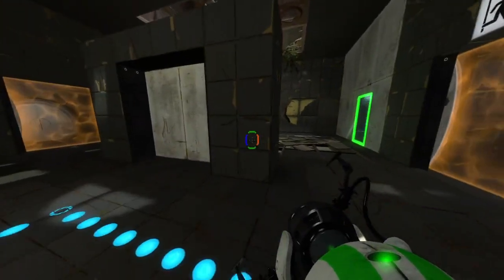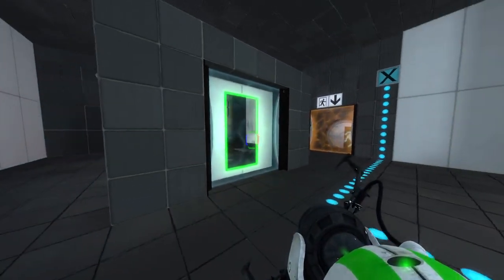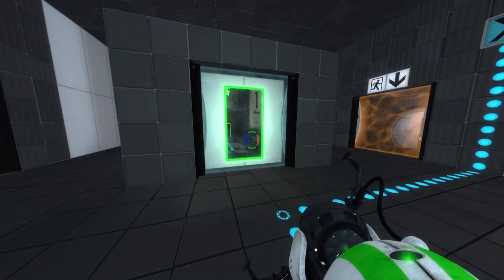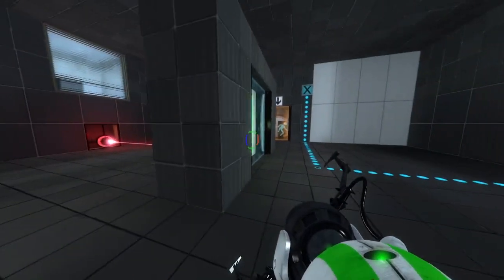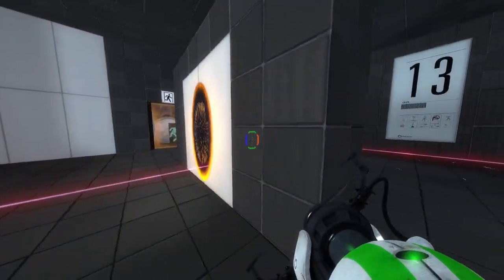Yes, there are portals just opposite each other. This is kind of backwards, right? Like, if this is in the other version of the test chamber it'd be pretty easy - just one portal there, the other portal there. But that's not how it is. So let's do this.